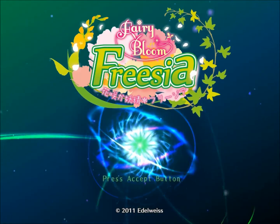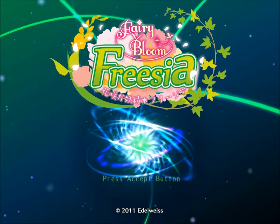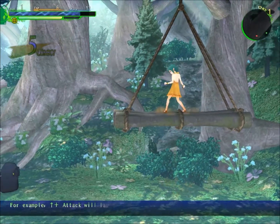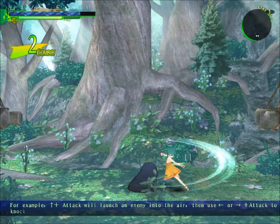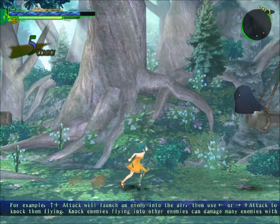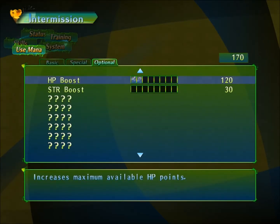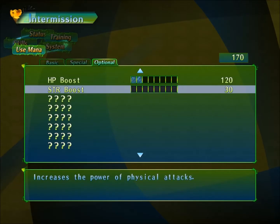Fairy Bloom Freesia is a 2D, manga-inspired, side-scrolling fantasy beat-em-up with light RPG elements. Players assume the role of a fairy guardian protecting a magical forest from intruders. The game largely focuses on a stage fighting game with intermissions that allow you to level up your character and skills, and then progress with the storyline.